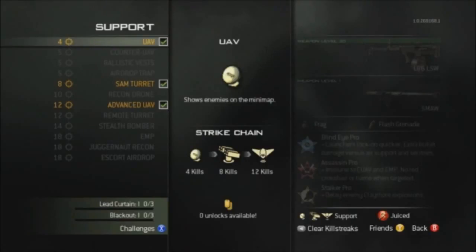At eighteen kills we have the EMP, returning from Modern Warfare 2 but now requiring eighteen kills rather than fifteen. At eighteen kills we have juggernaut recon armor, which is a care package drop that provides armor. At eighteen kills is an escort airdrop, which is the same as the Osprey gunner but you don't control the gunner or chopper, and it drops five care packages with one being hacked.